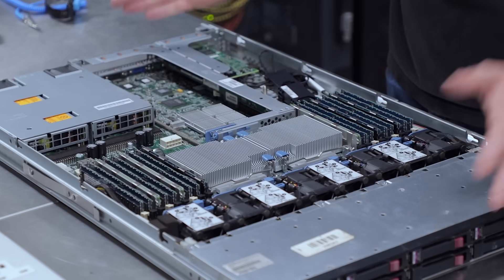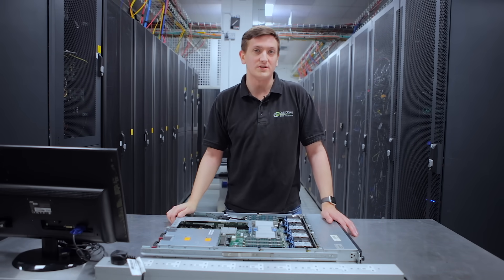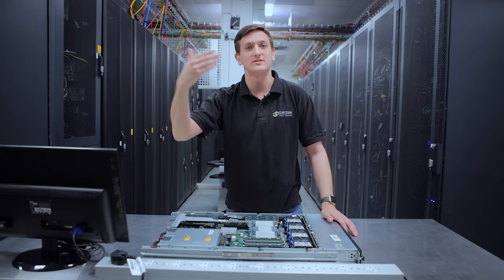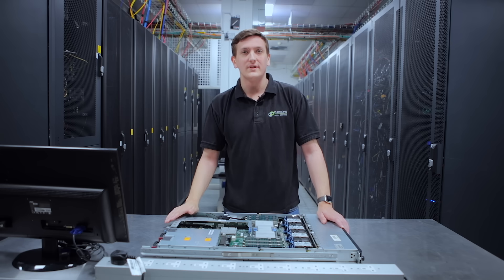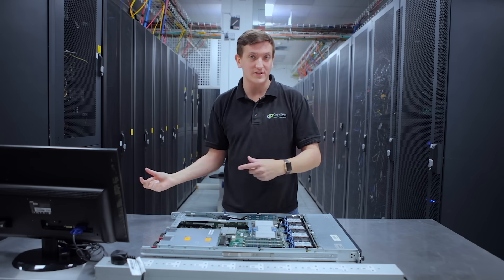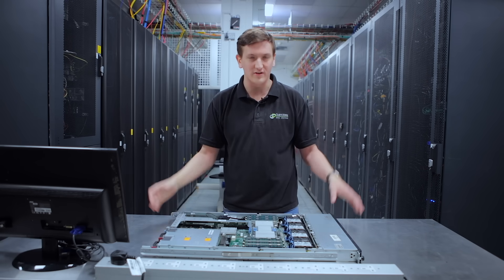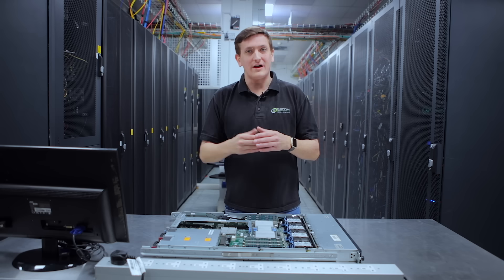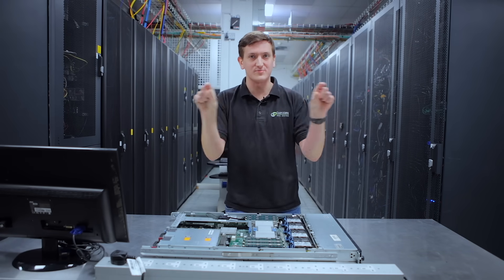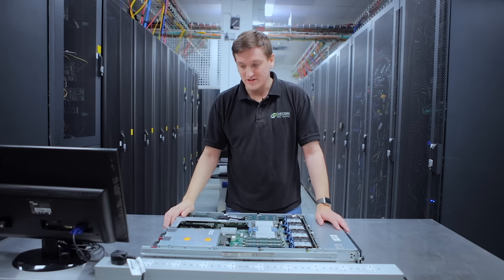We've got two CPUs here. Two CPUs means we can process more, and of course the more RAM you have the more resources you can load into memory. For example, I used to run Minecraft game servers as a business — they'd use around half a gig of RAM each and could be upgraded. With 128 gig of RAM and octa-core CPUs in a 1U space, I could fit a lot of clients on one server, still have room to expand, and maximise profit per unit.